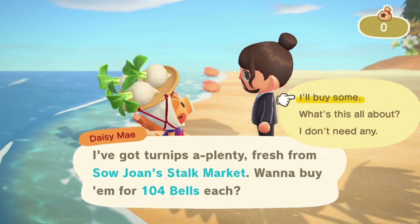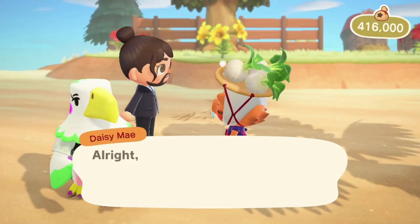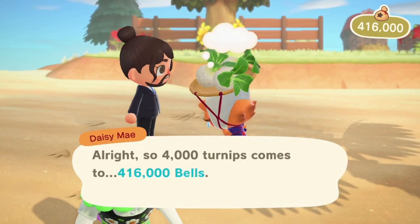Depending on the inventory size, you'll be able to carry 2,000 turnips for a size of 20, 3,000 for a size of 30, and 4,000 for a size of 40 inventory. For optimal buying, it's best to work out the math to see how many bells you'll need to fill your entire inventory.